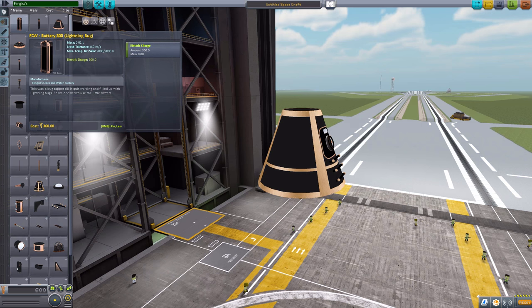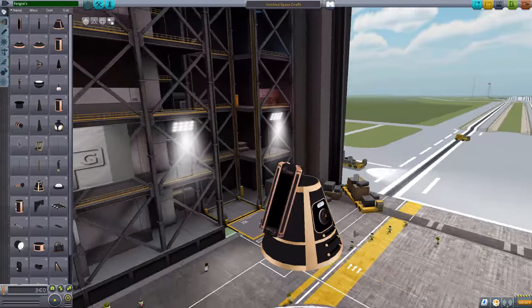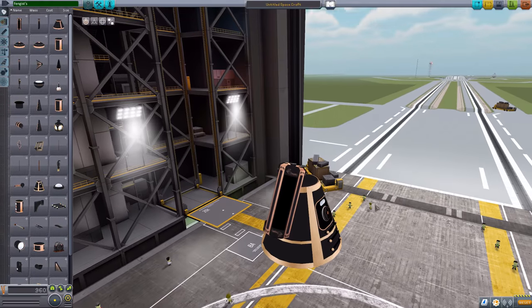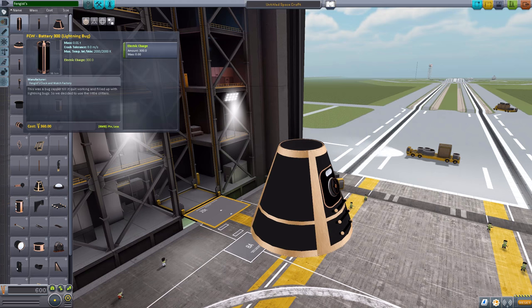The first thing we have is the Battery 300 Lightning Bug, which is just a battery that holds a good 300 electric charge. It's meant to be sort of radially attached, as you can see here, and it's a pretty cool design — basically just like a coil design to it. It looks like Fengist is actually written on the top there. A good little detail.